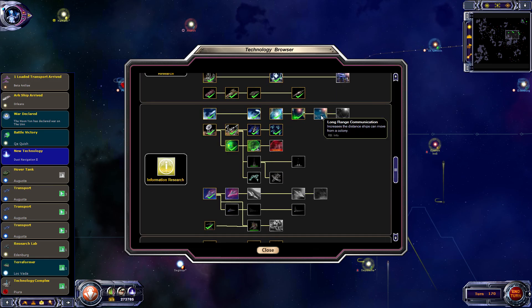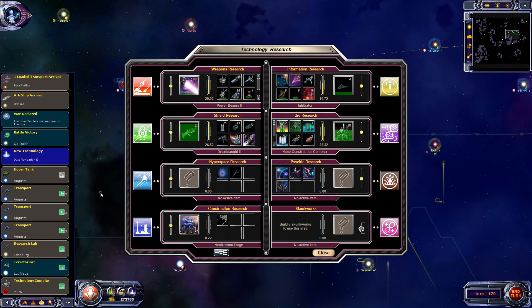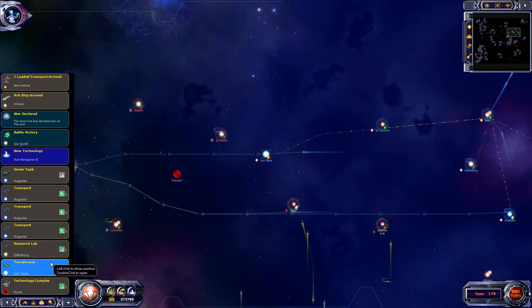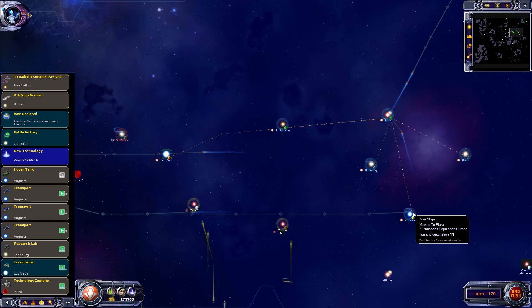We can look at what we're up to. Long range communication increases the distance ships can move, followed by infinite range. This one is colony stealth. Special forces - probably don't need those for now. There's not really much here I need. I think long range communications will be the last tech that we go for here. Everything else looks fine.